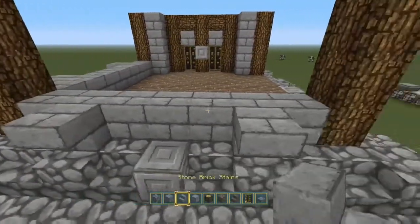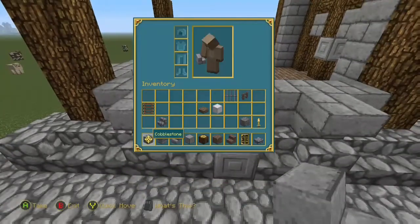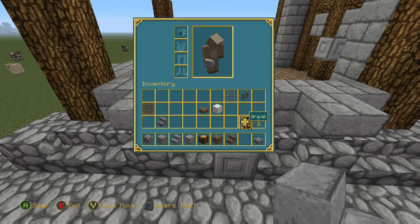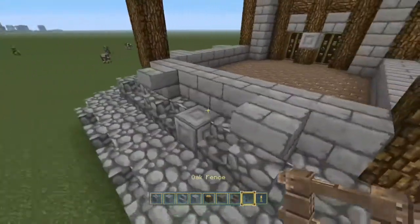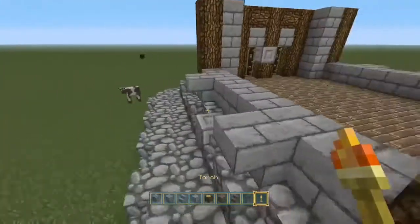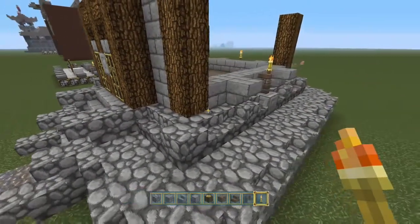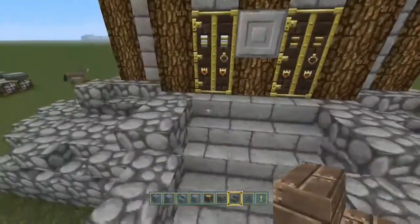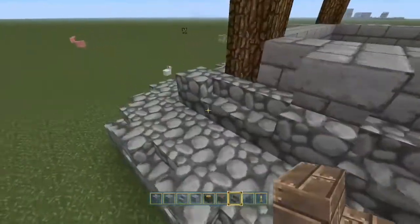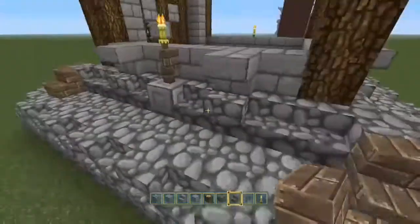So we're going to put a row of stone bricks between these pillars, and then over the blocks of cobble we're going to put upside down stone brick stairs in. On top of the chiselled stone, I'm going to put a fence post with a torch on, so when it's night time there's a bit of light in there. And just to break up the cobblestone look, we're going to put some oak stairs in. Doesn't that look lovely? Yeah, that's looking well nice.